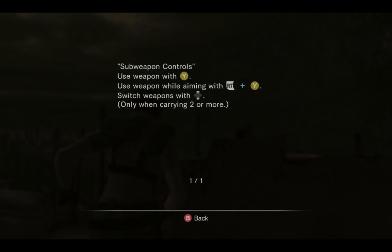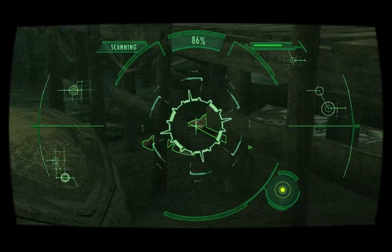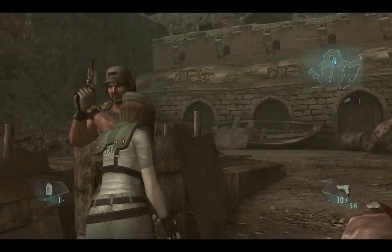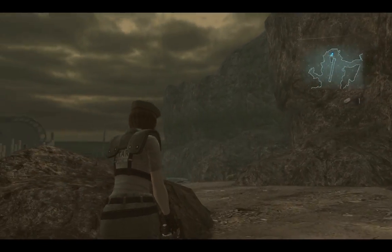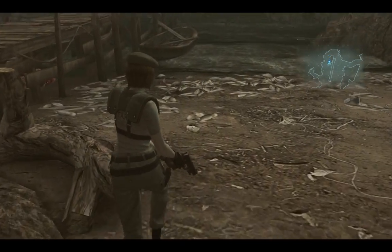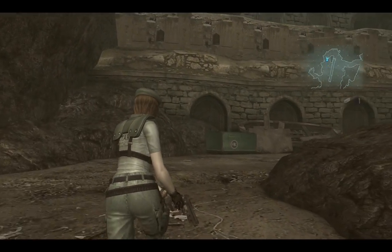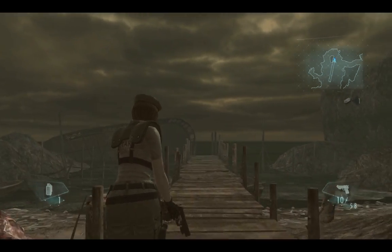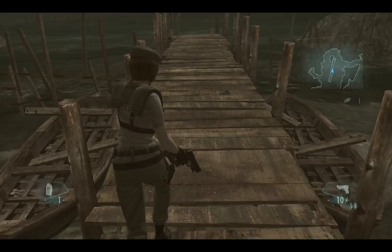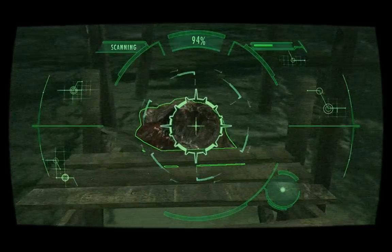Use weapon with Y. I just clipped through Parker. I really hope the AI isn't blatantly stupid — at least for your partner. How much more do we need? Oh, here's some. That's it!